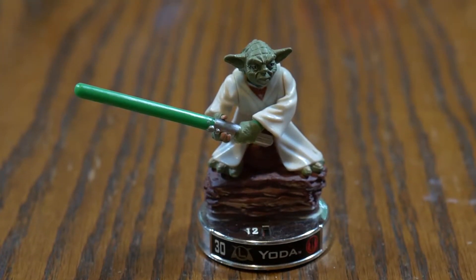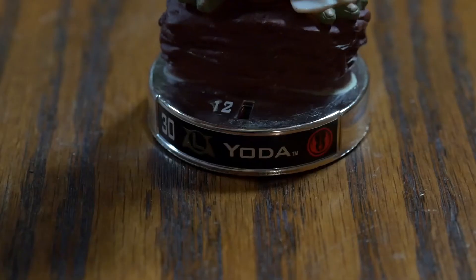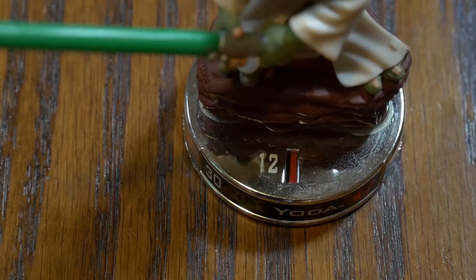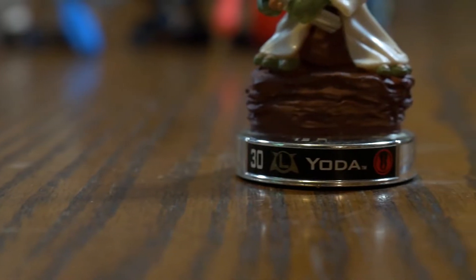Here we have the Series 1 figure Yoda. Let's start off with his statistics. Yoda features a medium-sized base, a solid speed of 12 movement, and a cost of 30 points. His class is leader and Jedi, rightfully so.